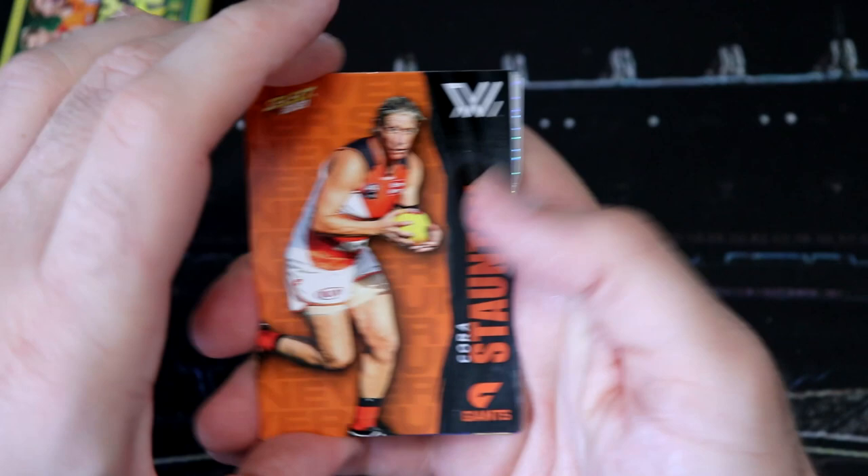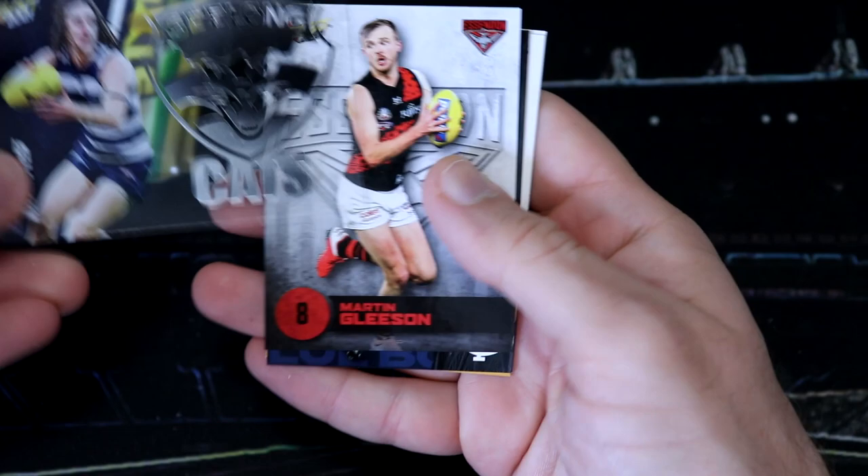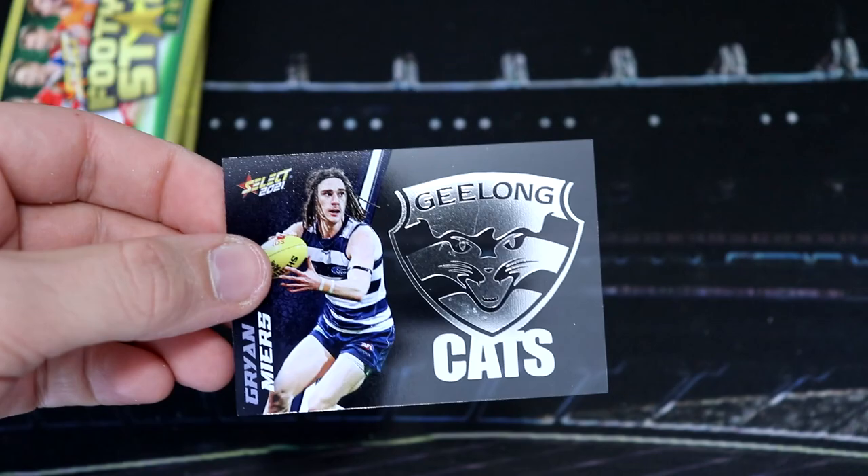We've got a Brownlow Predictor. There you go. We've got a Jack Redden hollow. And then we've got a Grian Myers acetate for the Cats, and a whole bunch of commons.